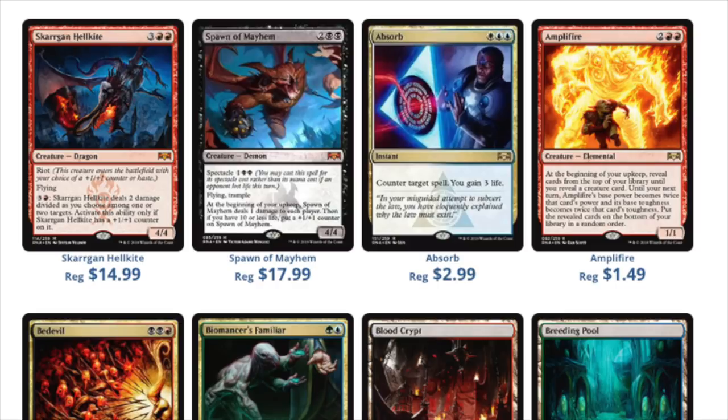Absorb is an interesting one. I think this artwork is significantly worse — who wants to see this artwork? But at $2.99, Absorb will be one of the stronger cards. If you have Skarrgan Hellkite as a dragon for $15, that's not going to last. The only thing that will last are the shock lands. In fact, the shock lands are a good buy even as a pre-order — they will always have value. If you need them, you need them, so why not buy them early and play with them? You get utility, and you will need shock lands because everything is so multicolored.